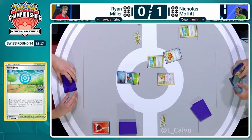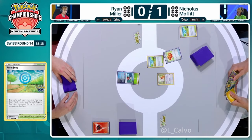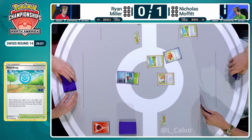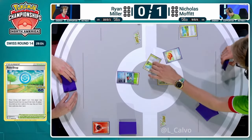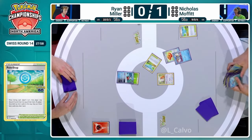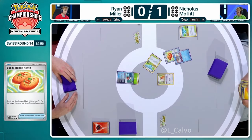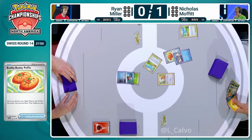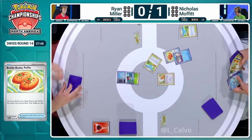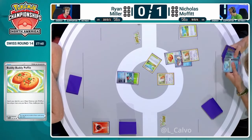It's a nice start with a Buddy-Buddy Poffin — looks like we're eyeing up a couple of Frigibax early. There's already a Bidoof in the active. And you know what deck your opponent's playing now. You just saw they didn't get a Regidrago V down, so the chance of even that Bidoof getting KO'd on Ryan's next turn is very, very close to zero. So you don't feel the need to get a second Bidoof — just get the double Frigibax and start setting up. You're also not putting on pressure this turn, but Ryan didn't get the basics he wanted. Nicolas can see he plays three Bidoof in the list, including one of the 70-hit point Bidoofs.